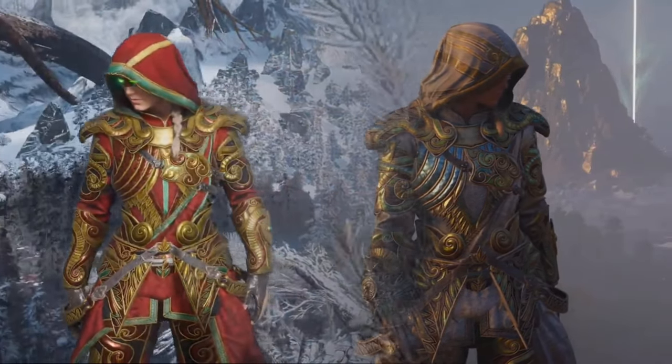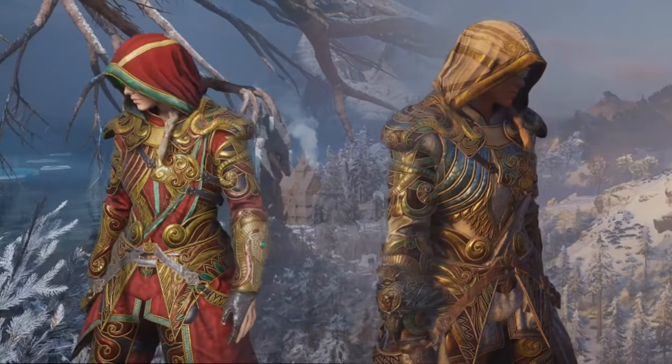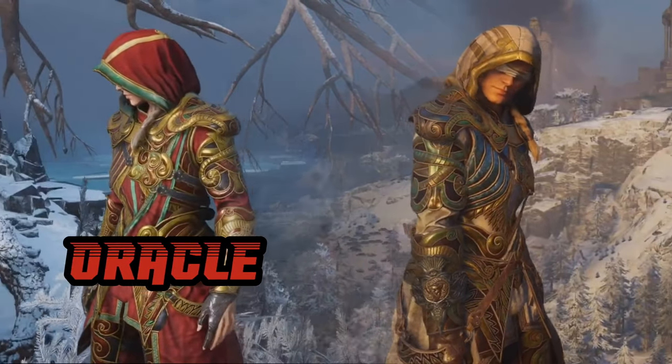What's up YouTube? We are back with Assassin's Creed Valhalla, and this is the Blood Elf Armor Set you're looking at. The red one is Oracle, and the white one is Solar.